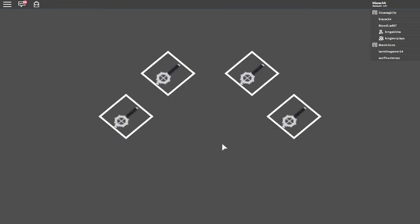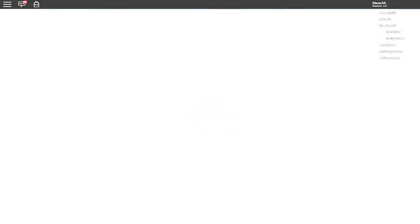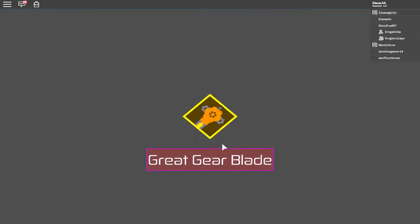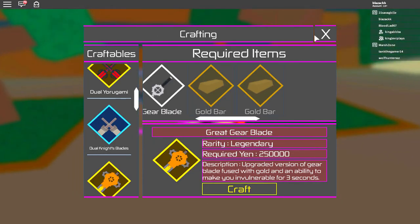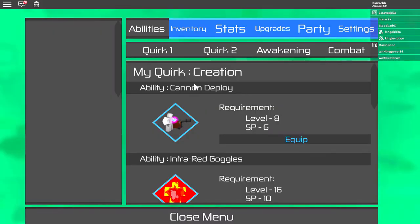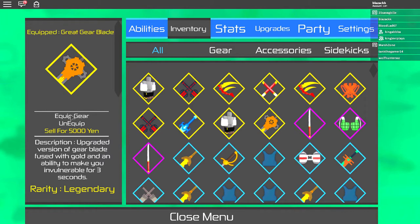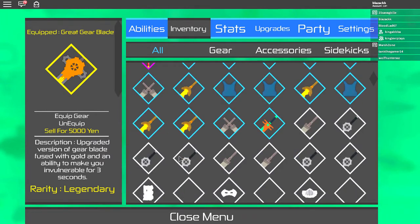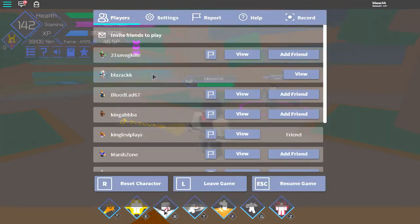Two and then four and then that, and craft it together. By the way it comes with an ability, a special move. There we go, got it baby! Okay let's go and equip that baby. Look at it — oh yeah!